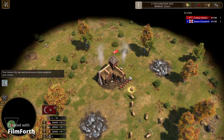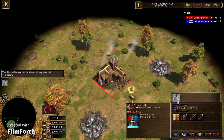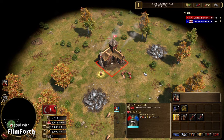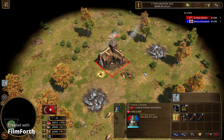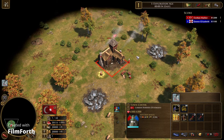The civilization Ottomans train villagers automatically without you having to click or press anything, as long as there's population space. I highly recommend avoiding playing the Ottomans until you are more experienced at the game, as playing them will stunt your growth as a player, as you will never attain that settler-making muscle memory.